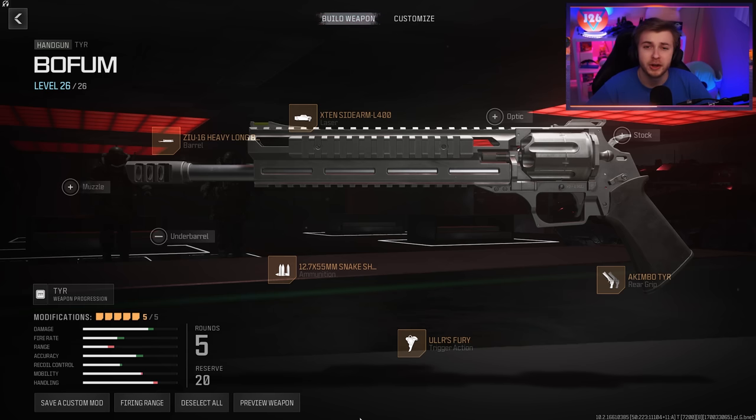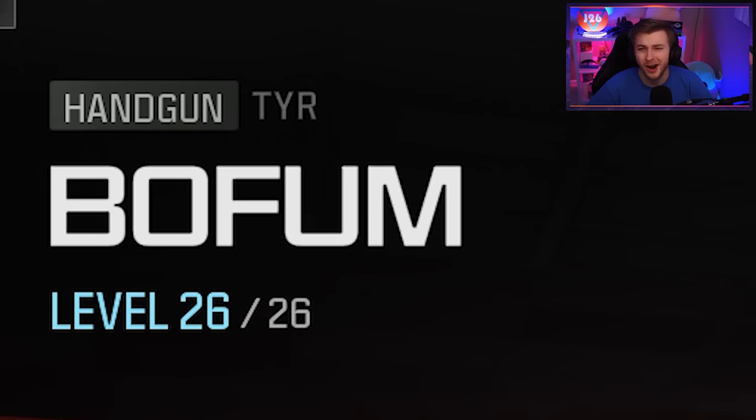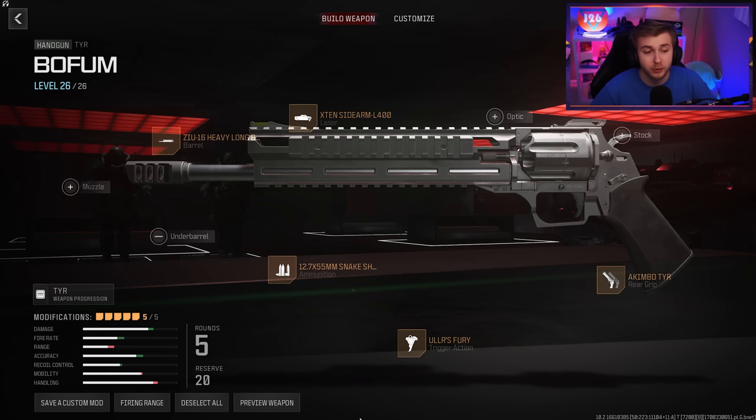I'll let you guys know right off the bat that this weapon is terrible, but if you have two of them, they might actually be stronger than the crossbow. The weapon I'm talking about is the TYR, however you say it. This is MW3's revolver, which is one of the worst weapons I've ever seen until you get it all the way leveled up.